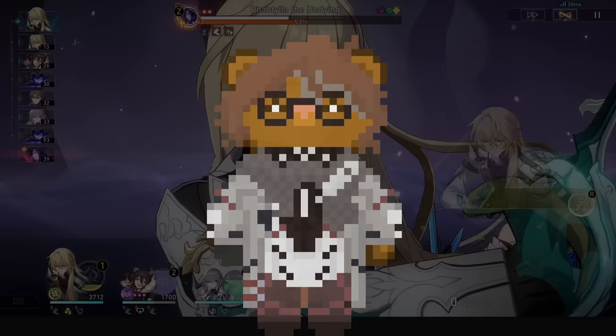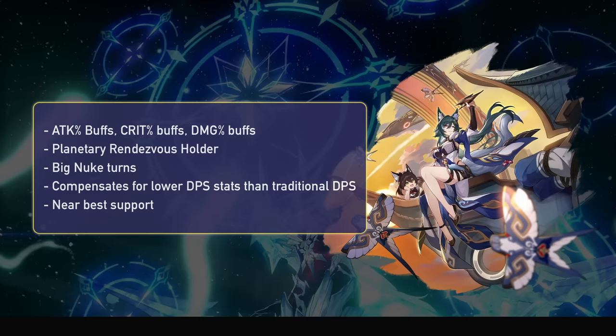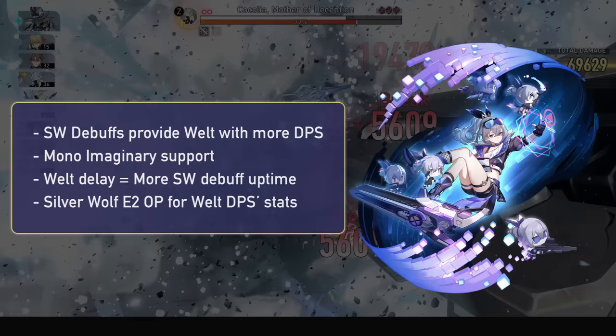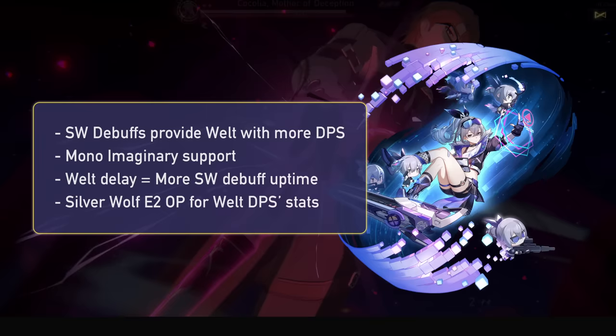For synergies, Welt wants the usual DPS buffers and Nihility debuffers since he should be built to carry. His best partner according to NLREM is Bronya on a fast Bronya build. Second best is Yukong — she provides attack percent, crit, and imaginary damage percent, even more so with Planetary Rendezvous. She's an excellent buffer and compensates for Welt's lower stats when building for effect hit rate. I also love Silver Wolf with him, especially at E2 — nearly all quantum-weak enemies are not weak to imaginary, so she provides mono-imaginary support. Furthermore his delay makes her debuffs even more effective, and Silver Wolf E2 reduces his effect hit rate needs so much he can fully commit to crit DPS.